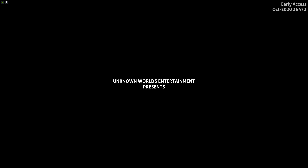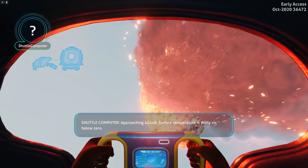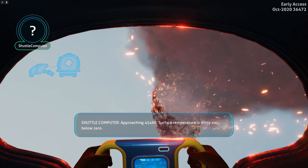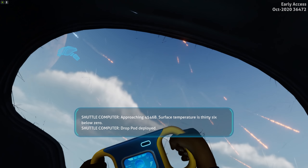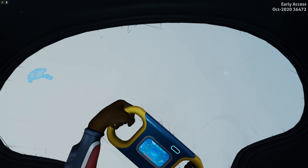So the next one is just the icon for the shuttle computer. There we go — shuttle computer. I'm assuming they'll update that image because right now it's just a question mark. So we have that.